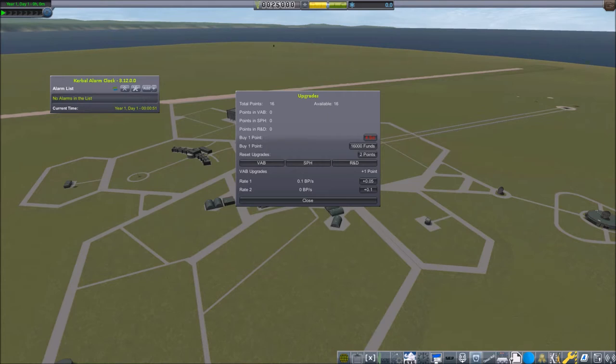We have 16 points that we can spend into upgrading the VAB, the SPH, and the research and development department. At the beginning of the game and through the entire game, I prefer to build vertical lift rockets, so I'd better spend most of my points on upgrading the VAB to make it build rockets at a faster rate. Let's spend 7 of 16 points on the VAB, 3 points on the SPH. I don't even know yet what spending points on the R&D department will do, but I think it's going to be important.